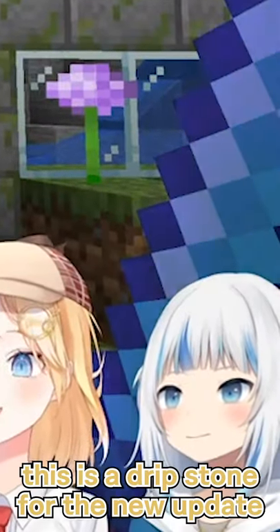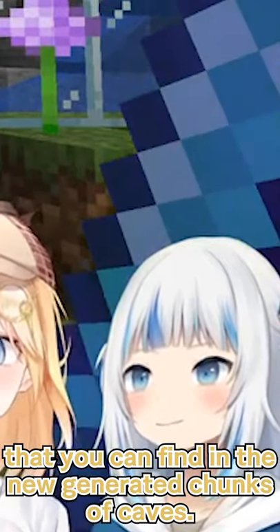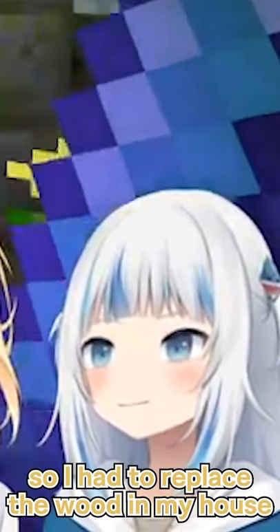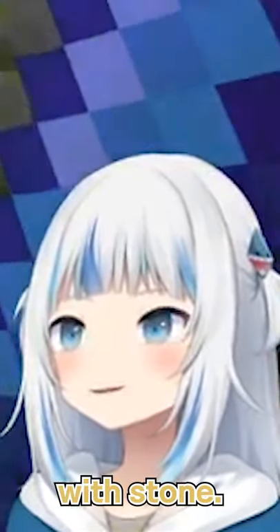This is a dripstone from the new update that you can find in the new generated chunks of caves. And it makes infinite lava as long as you put lava above it. But then my whole house caught on fire, so I had to replace the wood in my house except for these stairs with stone.